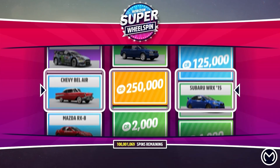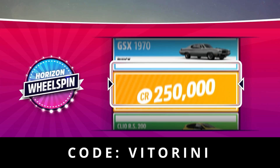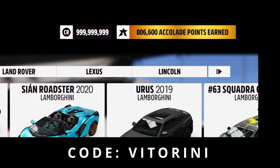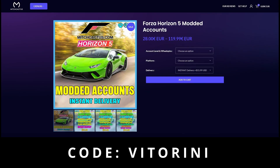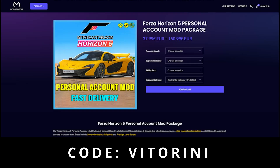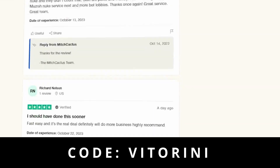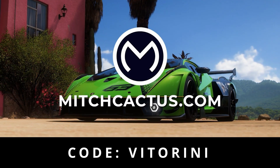Quick pause for our sponsor: if you don't want to be grinding hours and hours and want to unlock everything in the game, get money and XP bonuses — you can use mitchcactus.com with code VITOLINI for a discount. Everything will be added to your personal account with no risk. Check out their reviews on Trustpilot — they're a trustworthy service with a thousand happy clients.